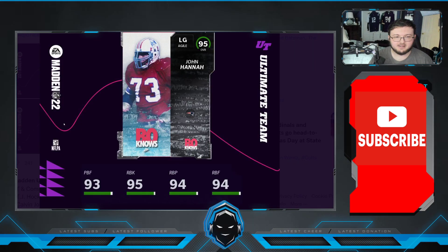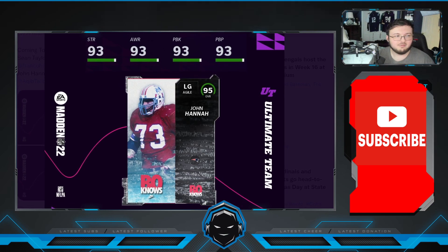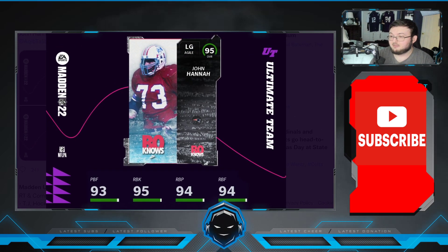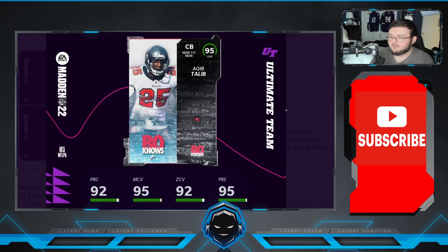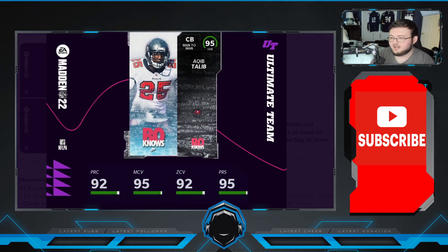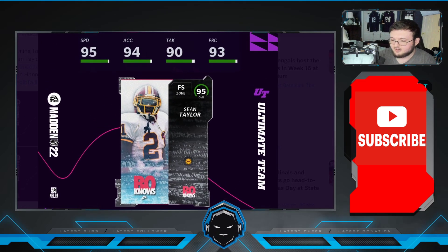I'm pulling up Calvin Johnson for you guys so we can take a look. Just a quick reminder of who else we got on this list — John Hannah has 93 strength, 93 awareness, 93 pass block, and 95 run block. We also have Deion Sanders coming in at 94 speed, 93 acceleration, 91 agility, 95 jumping, 92 play recognition, 95 man, 92 zone, and 95 press.